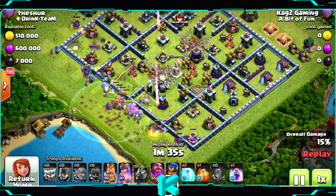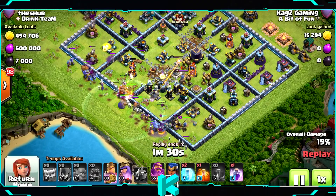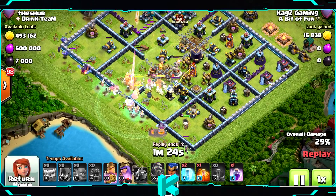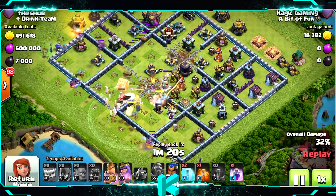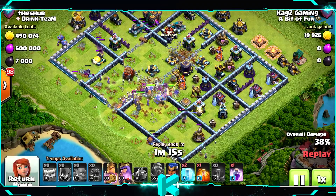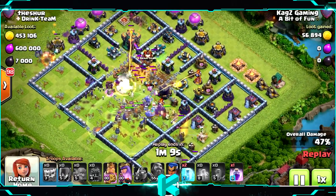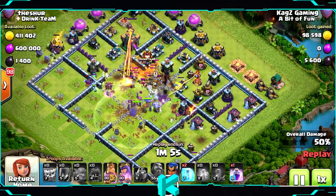I don't need to get the walls there because the Queen can attack the Town Hall from far. At least the Log Launcher can attack everything on the way. Now they're going inside. Royal Champion from the bottom so she can clear everything on the right side of the base — and it's working pretty well. Poison on the CC, and looks like the Log Launcher took the walls there.